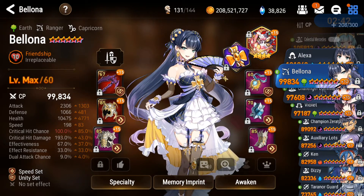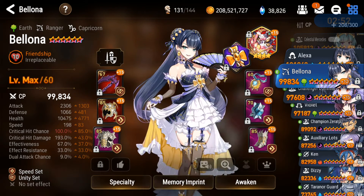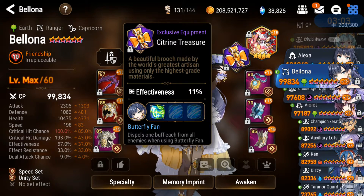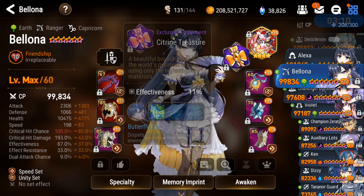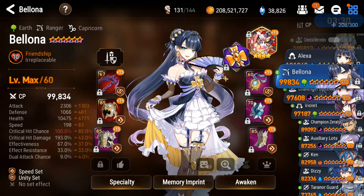Moving on, we got Bellona. She doesn't have that much attack but she's on unity speed — a decent amount of speed, 198, 193% crit damage, 67 effectiveness. She has some skill ups but not the last one because it's pretty costly. She has memory imprints — quite helpful because you're able to dispel one buff each from all enemies when using a butterfly fan. You need to take out frenzy off the boss or the damage will become too much. She's on infinity basket so I can increase dual attack chance of teammates and they deal 20% more damage whenever a dual attack happens.